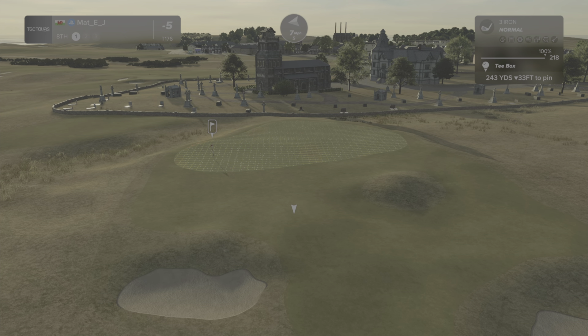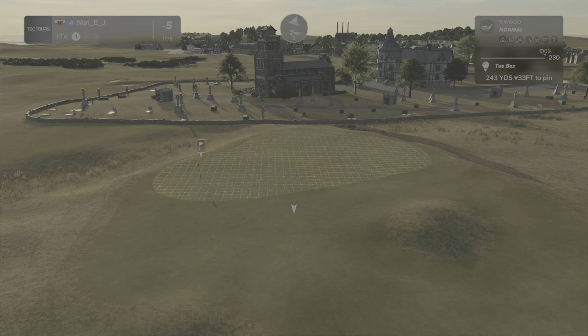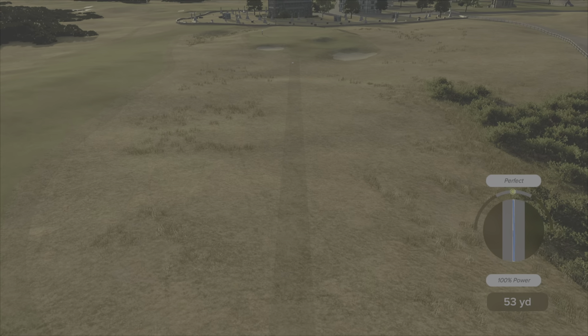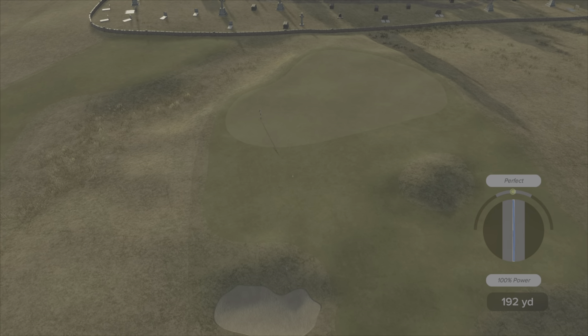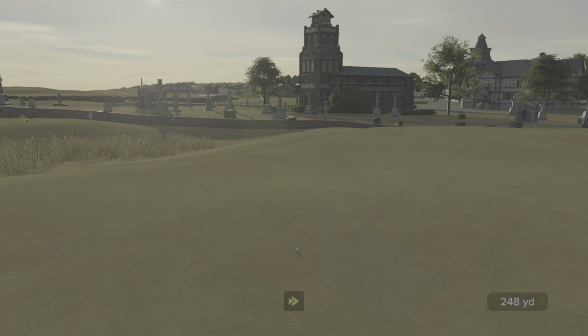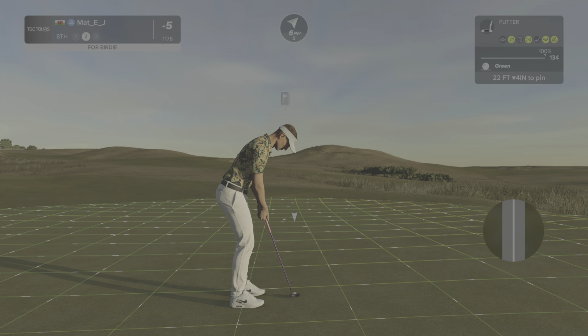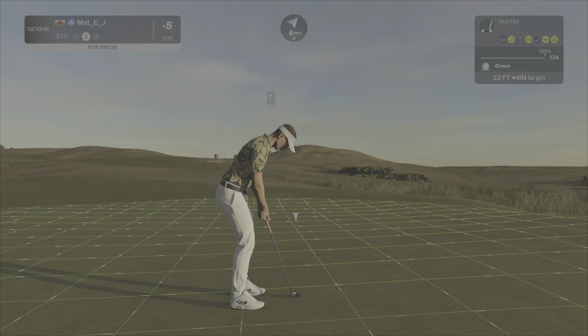This is 243, down 33 feet — so it's playing around 230. I'm going to hit the 218 and hope it kicks off this hill. 230 is going to be too long. This should kick off the far end of this hill and hopefully kick up to the left. It just kicked straight and up — it stayed up there. I aimed a little too far right; I thought it was all running 22 feet right to left and somehow it just stayed its line.